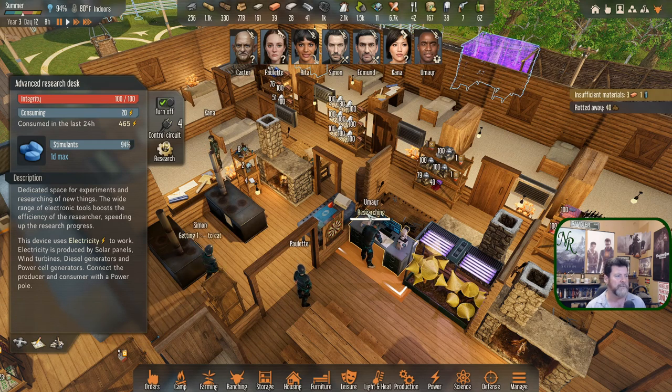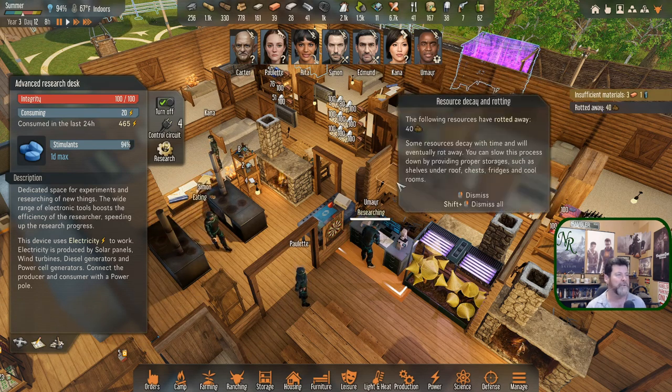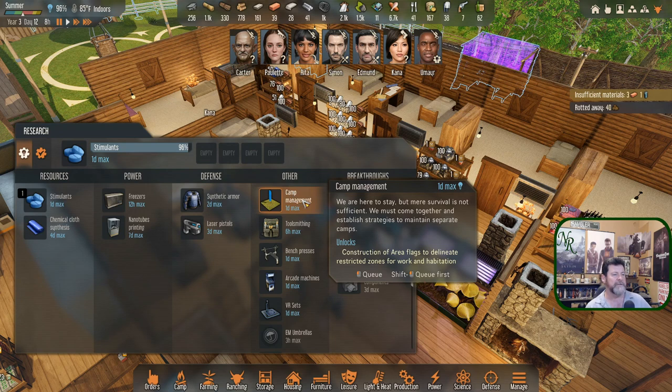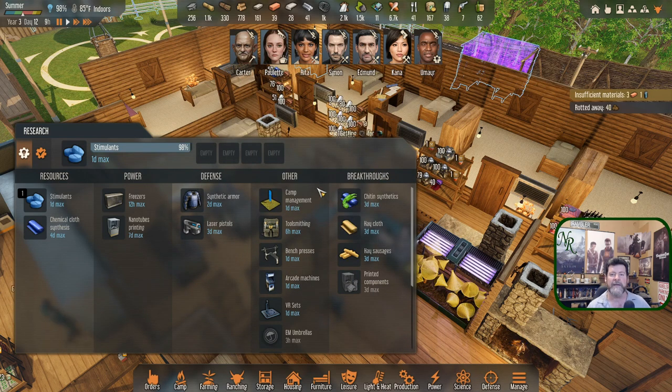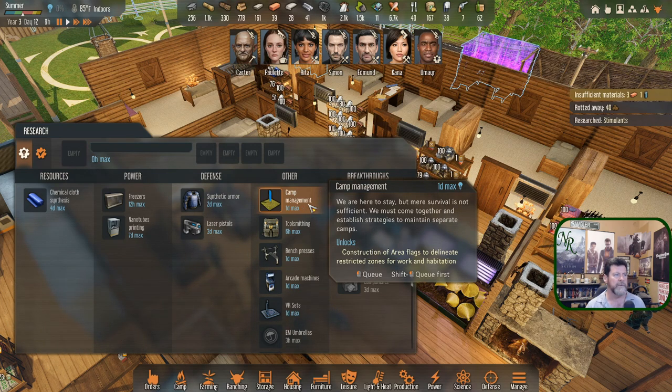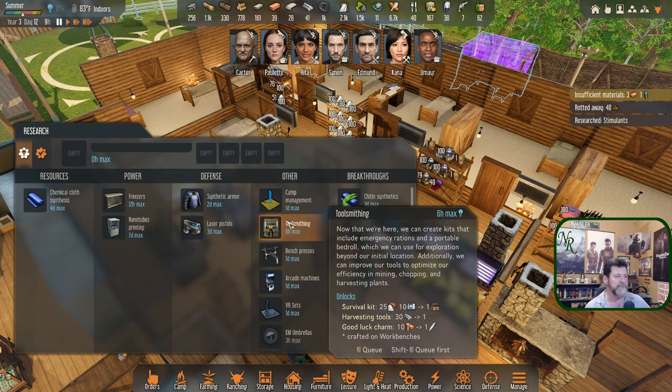I queued up a lot of fertilizer out there and we don't have time to go get it, so we're gonna have those alerts all episode long. Research: we've got the ability to make outposts, make different things. I believe this throws a flag up into an area, you assign characters to that flag, and they will work in and around it — eating there, sleeping there, the works. Reach stimulants. Otherwise we've got tool smithing — now that we're here we can create kits.